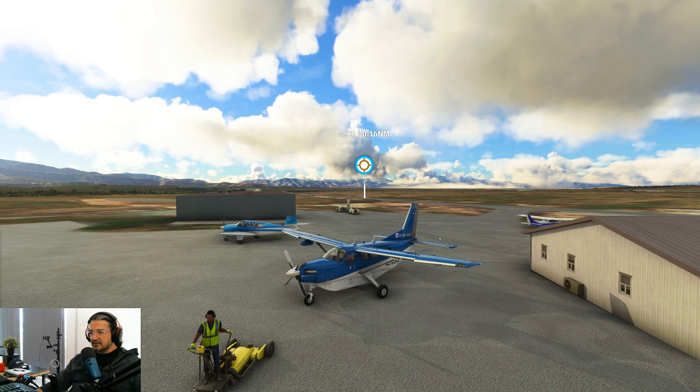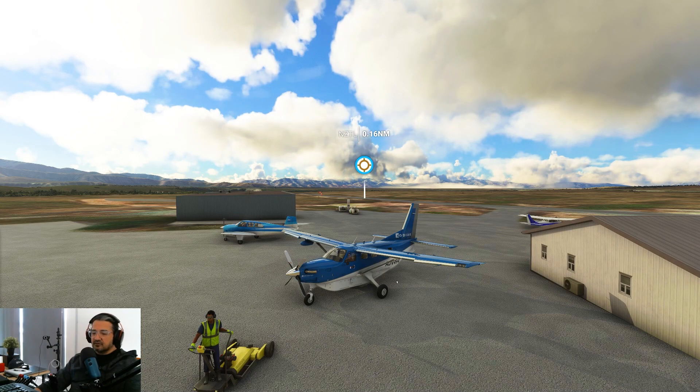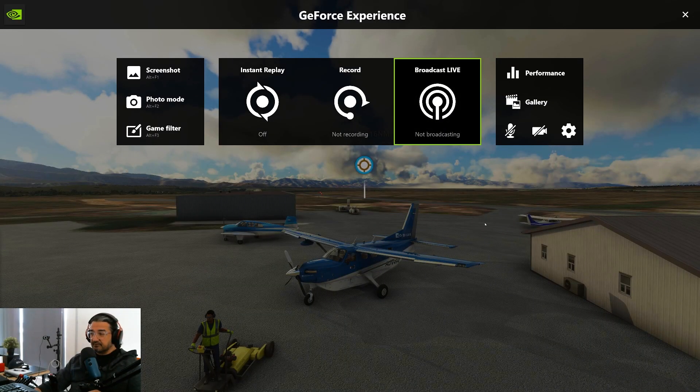I'm using an NVIDIA RTX 3070. There is an enhancement that you can do while flying. If you have installed NVIDIA Experience, you know that you can press Alt-Z on your keyboard to get this menu that pops up.